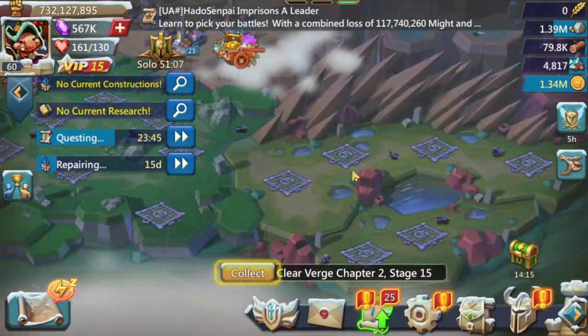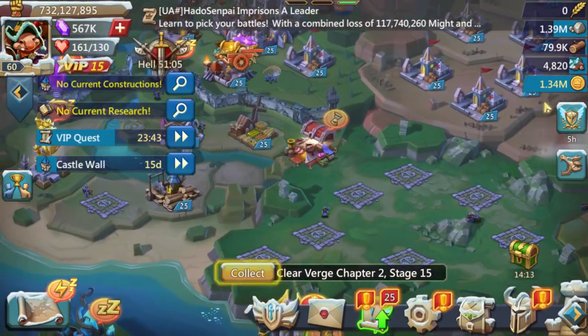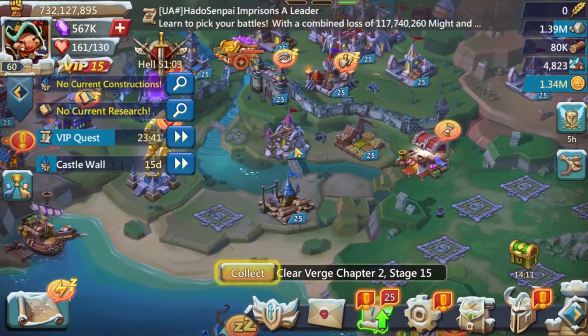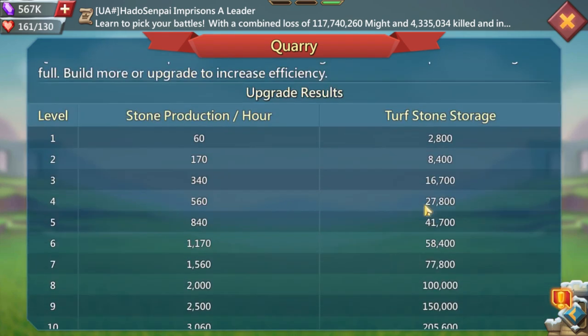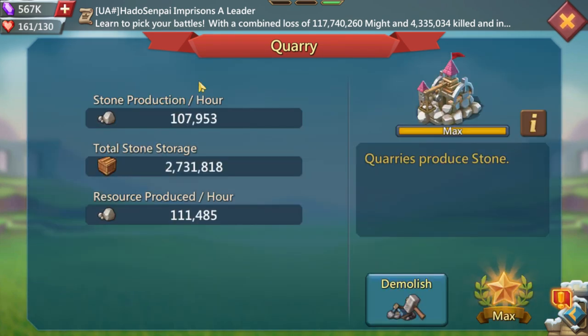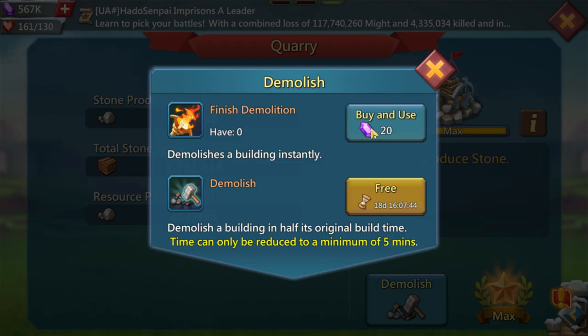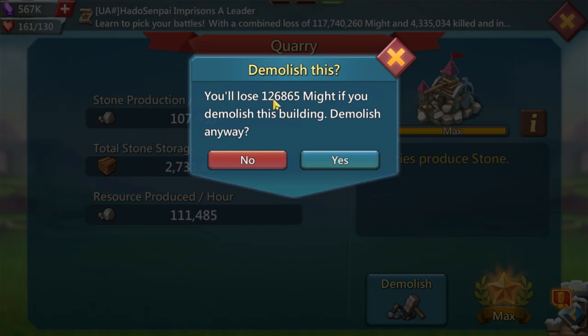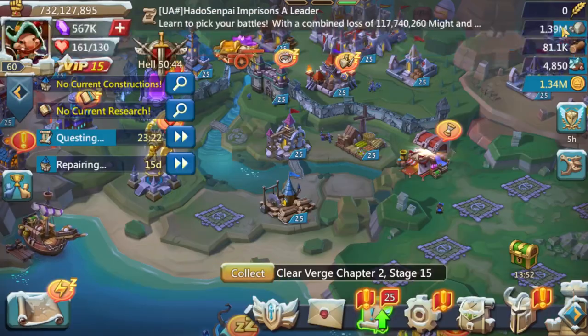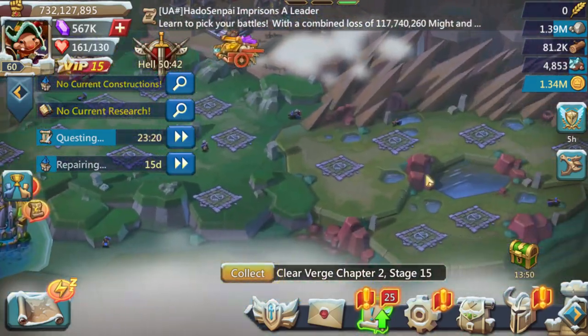For resources, I have only three resource buildings so I can swap infirmaries to manors. You can have more if you want to be a hyper for your guild — it doesn't add that much might. For example, one resource building only adds about 126,000 might, so you can max it out and it's barely anything.